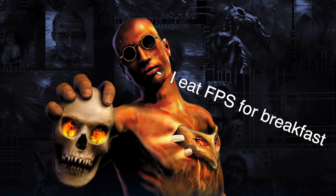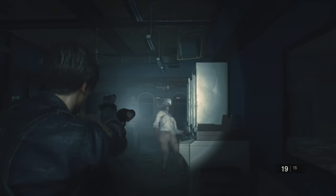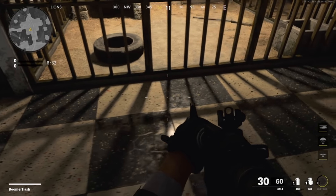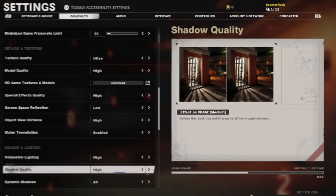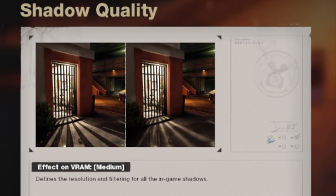At number six is Ultra Shadows. If there's one system-hogging setting you can turn off to improve FPS, it's Shadows. This has pretty much been the case since shadows first appeared in games, but even today it's one of the main settings you can tweak to increase FPS, and usually you don't lose a lot in the process. The higher the shadow settings, the crisper the shadow lines. It can look nice depending on the game, but it's almost universally a system hog, and turning down from Ultra to High can quickly and easily improve frame rates.